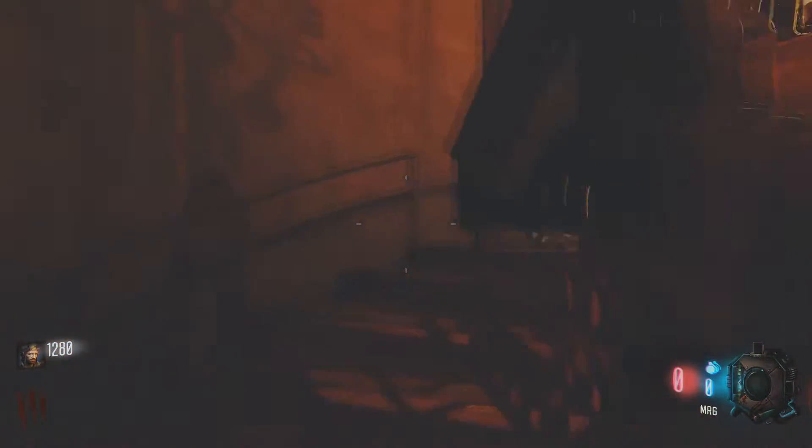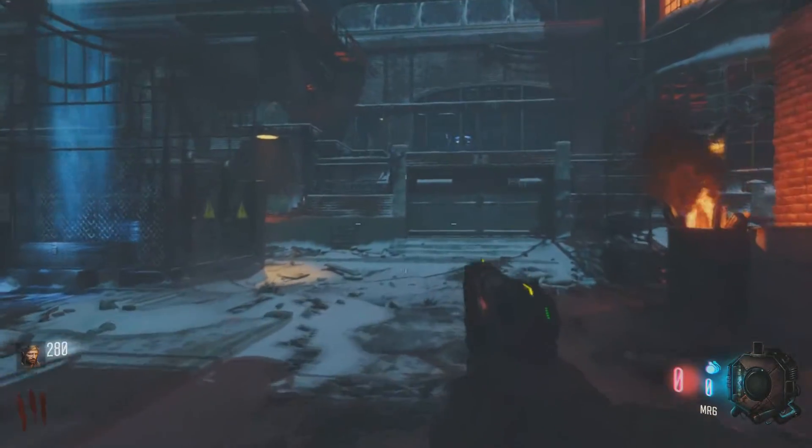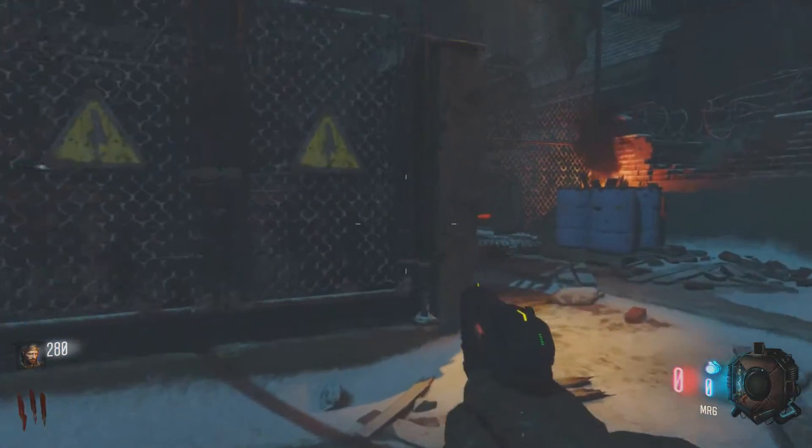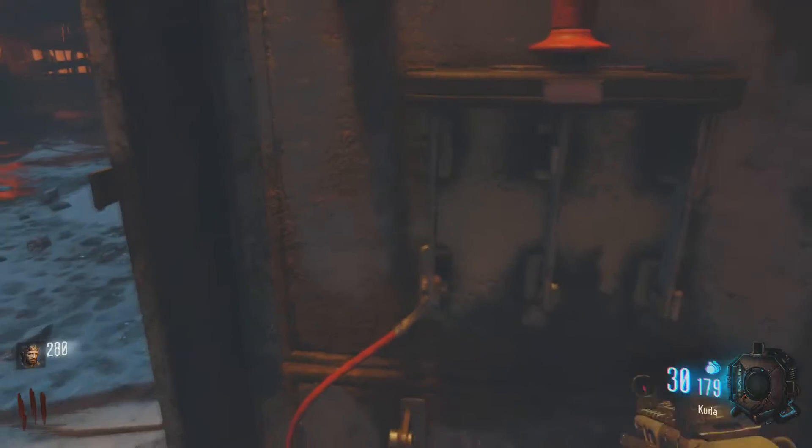And that'll just kind of ensure your survival as long as you shoot them in the head. Then you want to clear this debris for a thousand points, run through. That's all the points you need to spend. Drop down here, run over and just behind all the electricity, you turn on the power — and boom, simple!